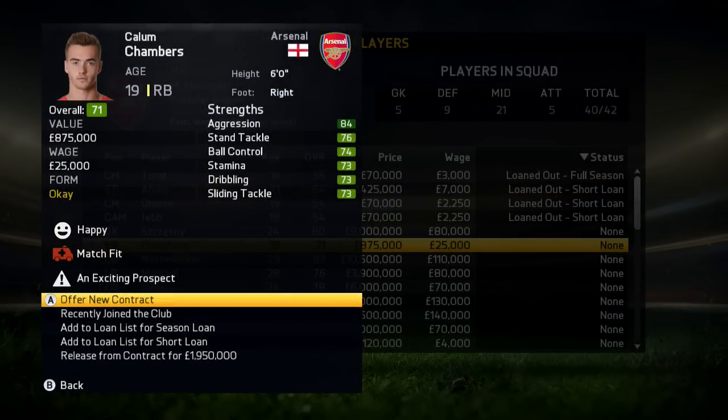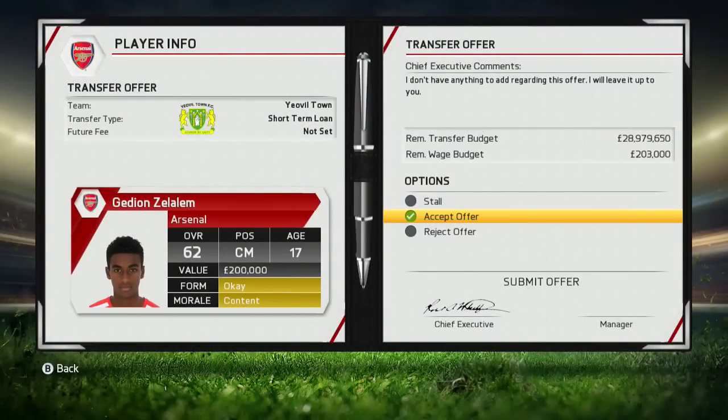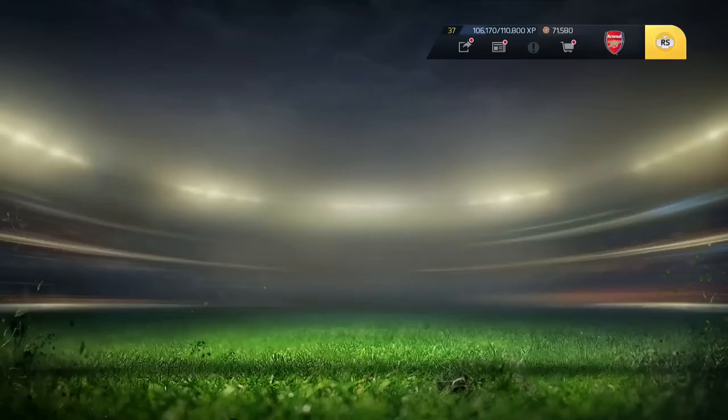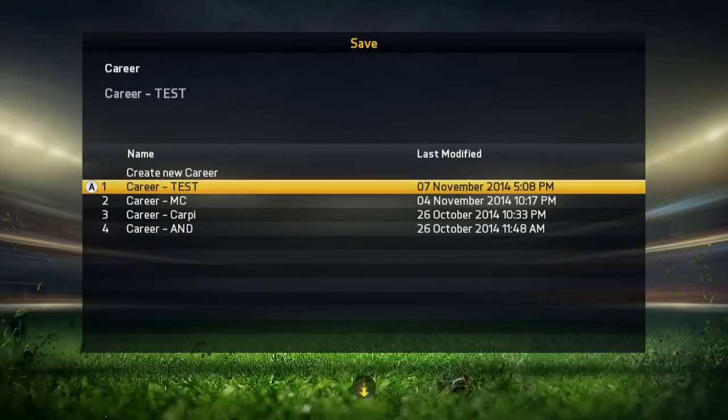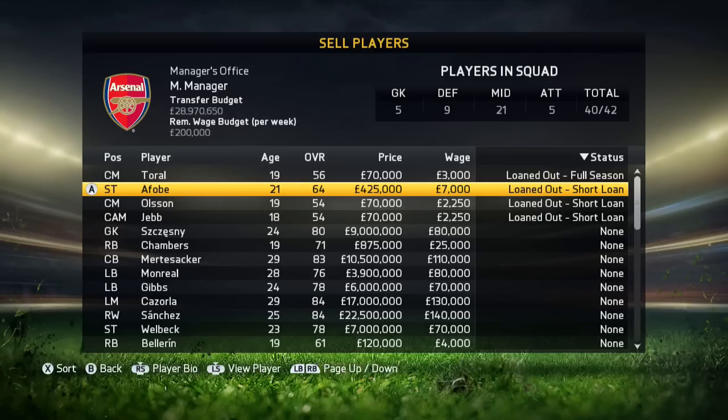As you guys can see, I'm recalling Callum Chambers from Fulham. He's now been upgraded to an exciting prospect — he was previously showing great potential. So that's just an example of this method basically working, but it doesn't always work first time around when you recall them. Sometimes their potential just stays the same and sometimes it goes down, so that's why I would recommend saving your game.